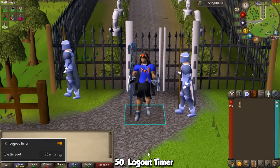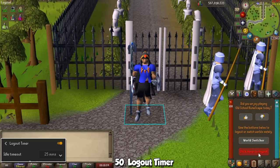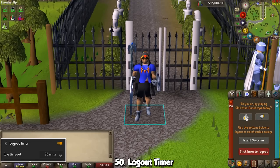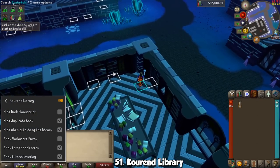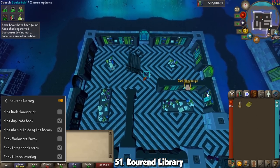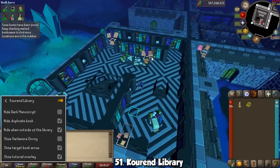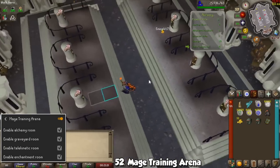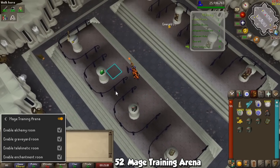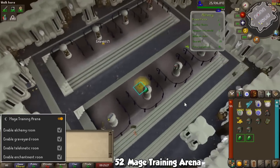One of the most recent additions is the Logout Timer. Remember how you log out after 5 minutes of inactivity? With this plugin you can go up to 25 minutes without being disconnected — I absolutely love it. If you're an unrestricted account you may use the Arceuus Library plugin for your Arceuus favor, and Ironmen may also use it for early Runecrafting experience. It will tell you where the books are, the sidebar keeps track of every book in the library, and highlights the ones you are missing. Another thing you may do for a short time is the Mage Training Arena — I absolutely hate this place, but the plugin made it a little bit better, and there are useful tools in every room, so please turn it on whenever you're going for Bones to Peaches.